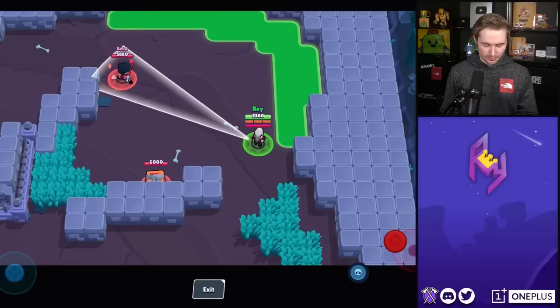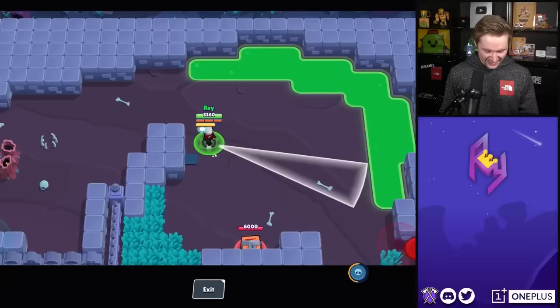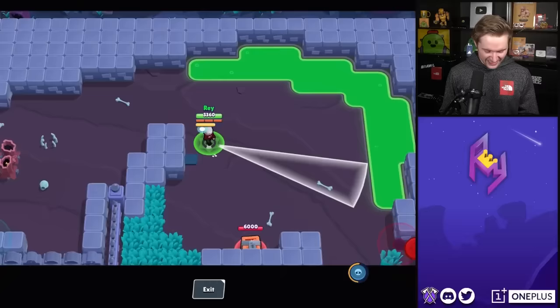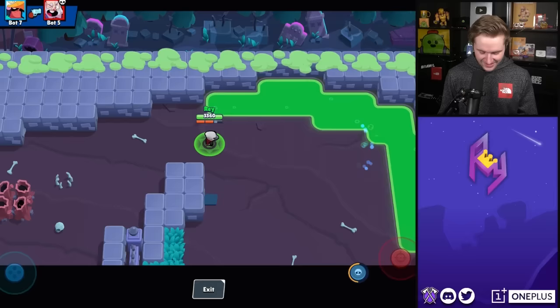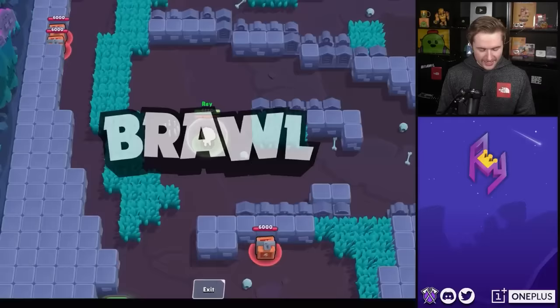Next is Crow — sorry to do this to your eyes, but I still have the White Crow skin activated from my bet with Ben, I haven't switched it off yet surprisingly. But there we go, let me make my video. I swear they just smell you — you're like blood in the water. But that's the Coiled Snake distance — pretty decent on Crow.